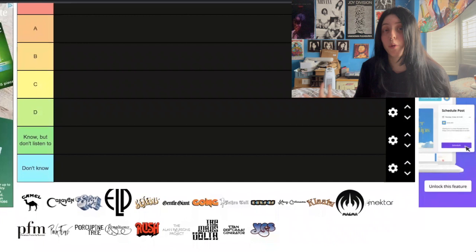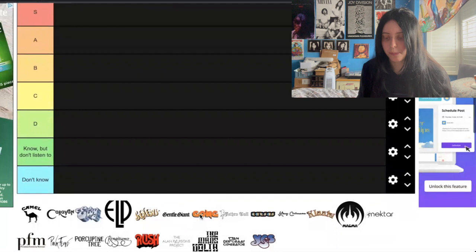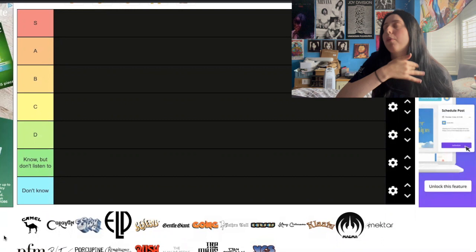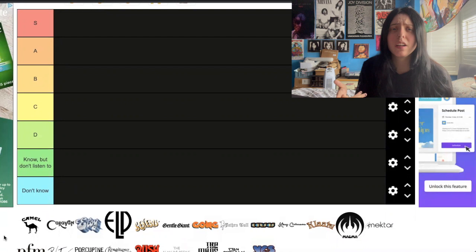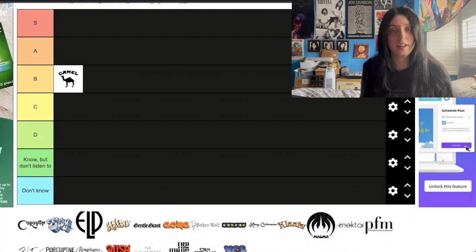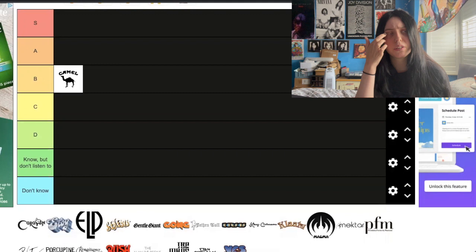I'll do it in the order they come in at the bottom. So, Camel — great band. I don't really listen to them that much; even when I was listening to progressive rock a lot, I only really listened to a couple of Camel albums. I'll probably put them in B, which might upset quite a lot of people, but I don't like them enough for A or S. Caravan — I saw Caravan live a couple of years ago and they were really good live.